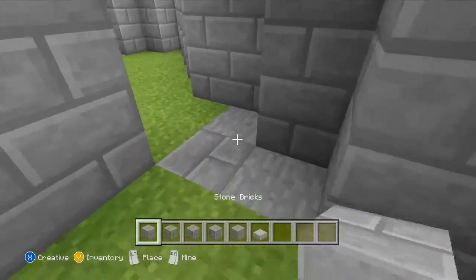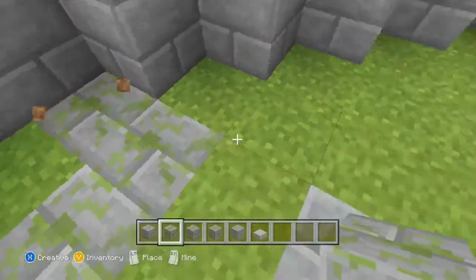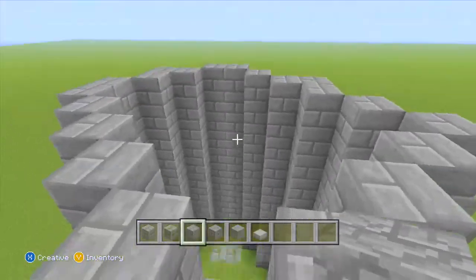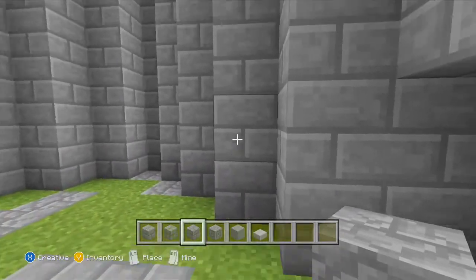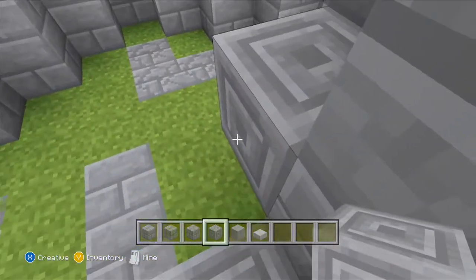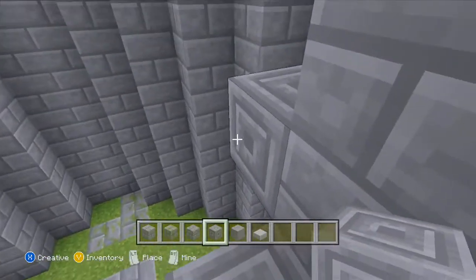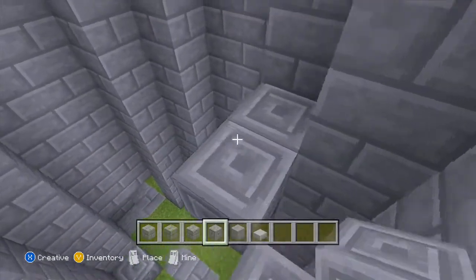Add some stone bricks — there we go. Let's just make a spiral staircase. We're going to go hardcore — we'll use chiseled bricks, something different. Bring this one out a bit, like that. You need to have a little bit of a jump here, then a flat one, then jump on this one.